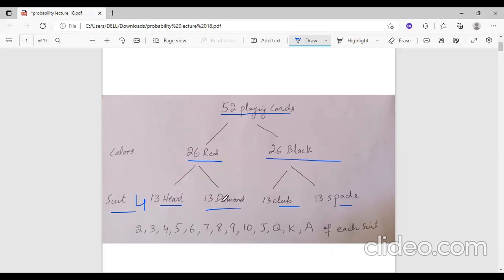There are 13 hearts, 13 diamonds, 13 clubs, and 13 spades. In each suit, there are 10 number elements, and Jack, Queen, King are face cards.